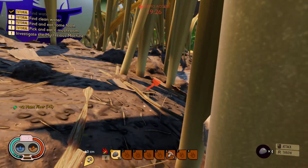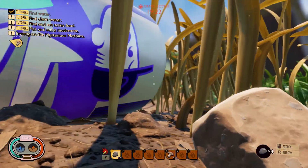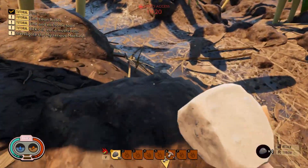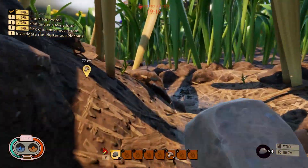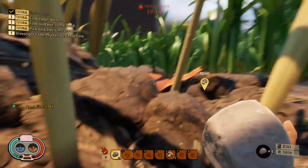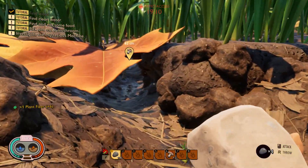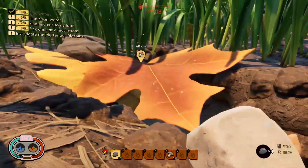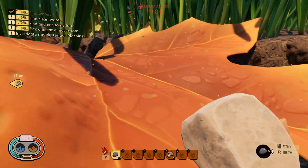Where are we going? Oh, this is a can — look at this, we are so small. Alright, this is a leaf — look how small we are. This is a leaf.